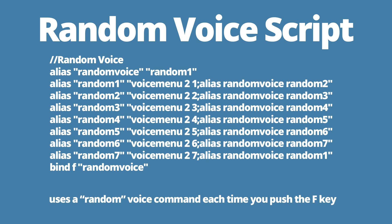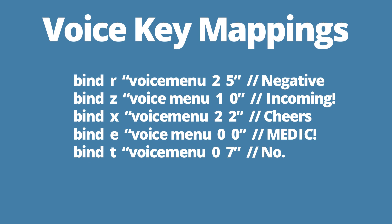Here's another script that I use called 'random voice.' Whenever I press F, it spits out a random voice command that makes it really hard for the enemy team to read my audio cues. Sometimes I spam it, sometimes I don't - it's just really whatever I'm feeling that day. I also have random keys bound to specific shorter voice commands that I favor: R maps to 'negative,' Z is 'incoming,' and X is 'cheers.' I highly recommend that you bind the keys surrounding your WASD keys to random voice commands that you prefer, so you don't have to be sorting through voice menus while you're playing.